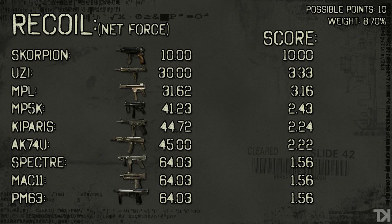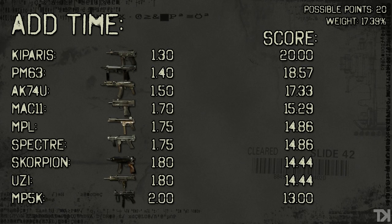Let's move on to add time. There's not a lot to notice about add time. The Kiparis comes in at 1.3 seconds. The PM-63 and AK-74U come in quickly behind it at 1.4, 1.5. The thing I want you to notice next is that the Mach 11 through the Uzi are all separated by 0.1 seconds, which you almost can't even tell in game. And the last thing I want you to see is that the MP5K is slow when it comes to reloading — two seconds for a submachine gun, that's slower than most of the assault rifles. So the Kiparis comes in at a perfect 20 points and the MP5K falls very short at 13.